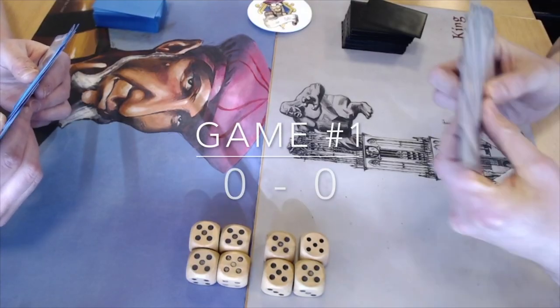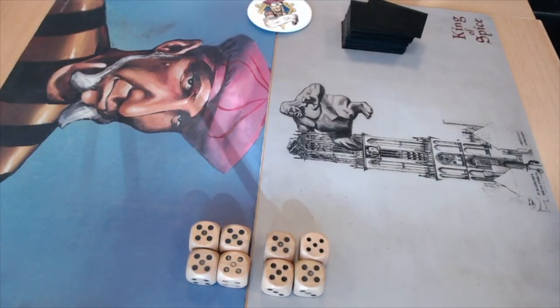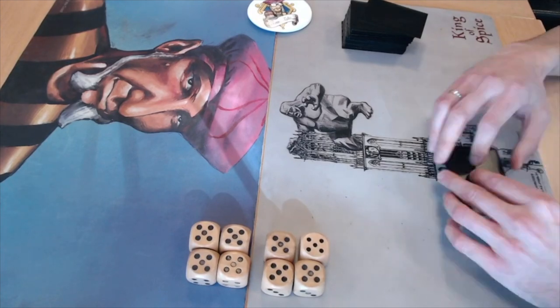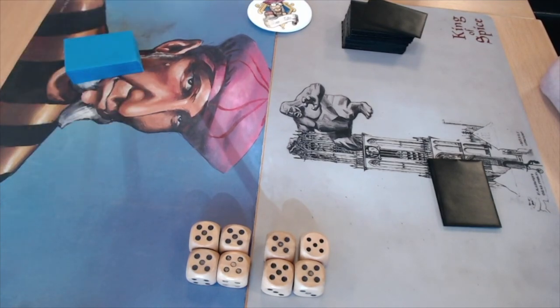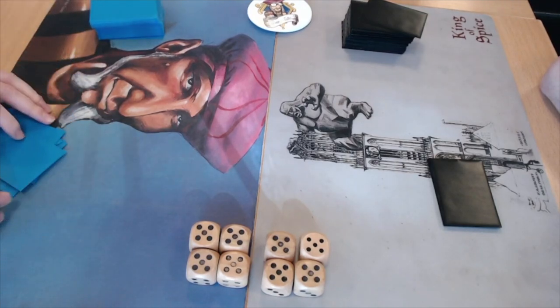Game number one. Bart is showing his hand — I see a Mind Twist, Flying Men, and a Mana Drain. Looks like a really good opener for Bart. Dawa, the mono blue player, is taking a mulligan. He's going to shuffle up. I believe it is Bart who's on the play, so he can open with that Flying Men.